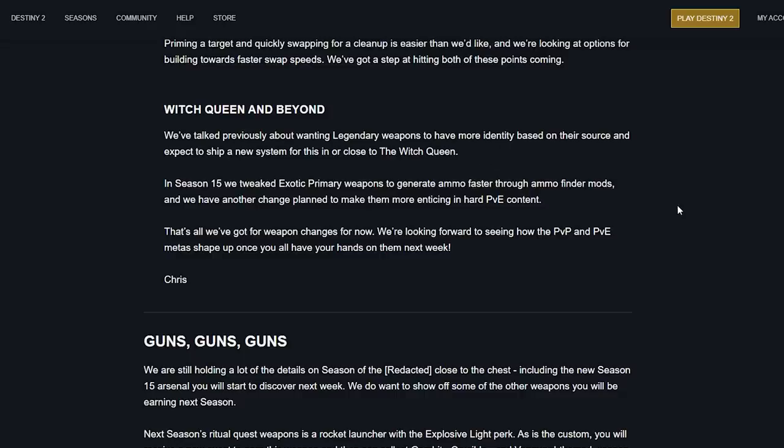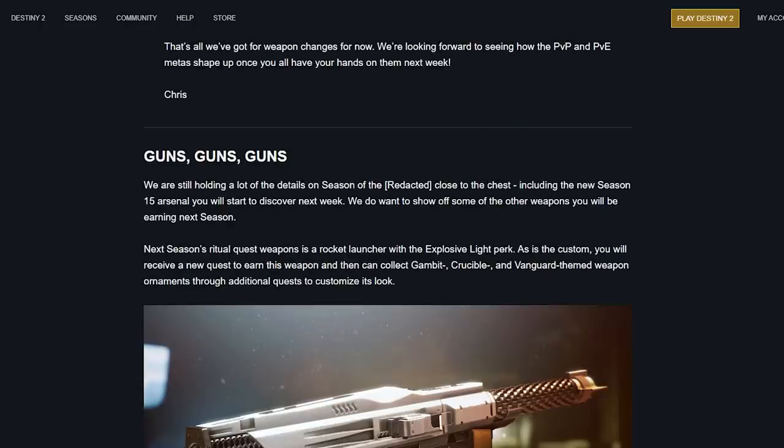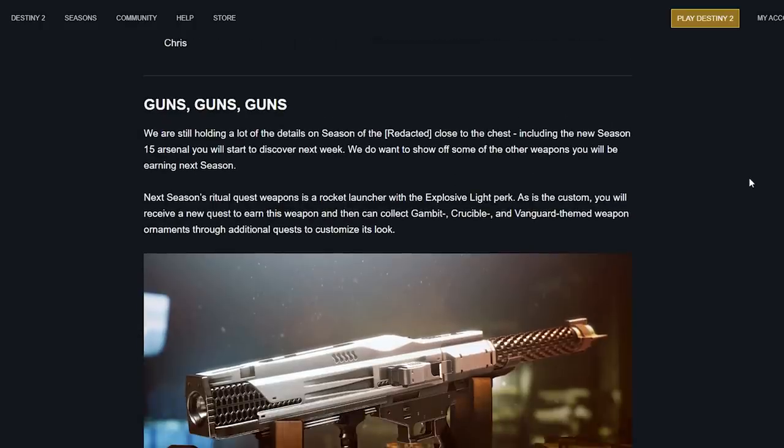In Season 15, exotic primary weapons were tweaked to generate ammo faster through ammo finder mods, and another change is planned to make them more enticing in hard PvE content. That's all for weapon changes from Chris Proctor. Now onto new guns — they're still holding a lot of details on the season close to their chest including the name, but they want to show off some weapons you'll be earning next season. The ritual quest is a rocket launcher with the Explosive Light perk.